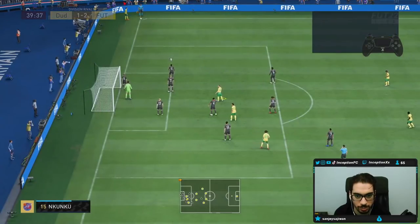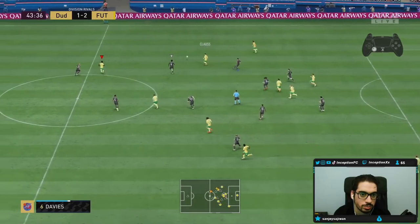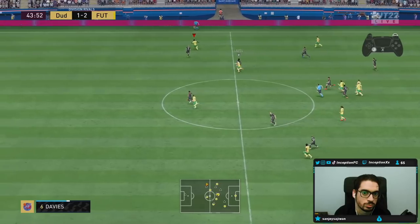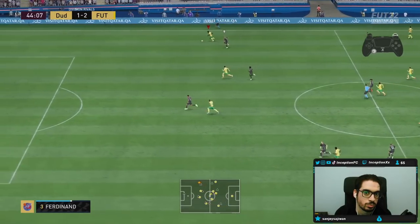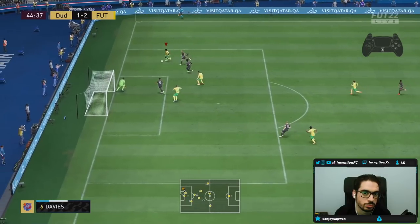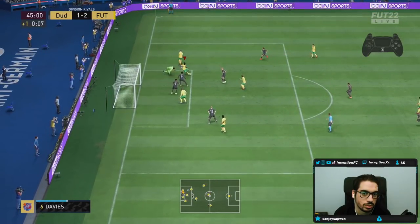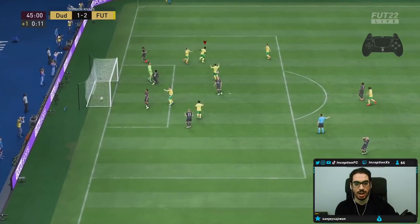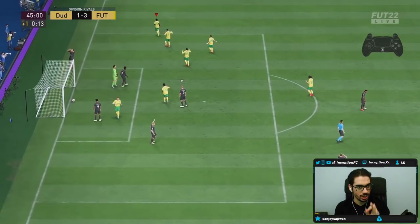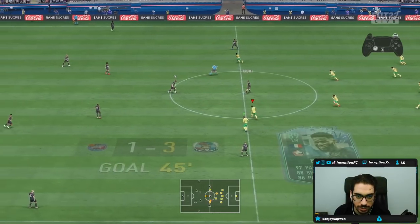I took a bad touch there — I have to go for like a ball roll or something to get on the inside. When they don't put pressure against you, at some point he's just going to push the goalkeeper against you — just use the left stick to get past him.